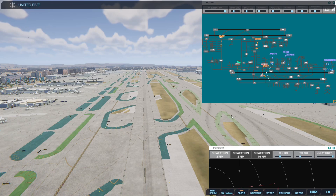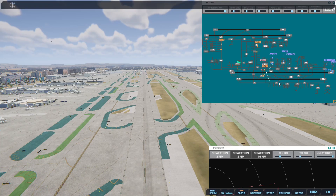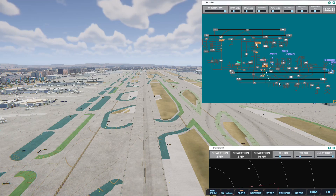United 588, runway 25R, cleared for immediate takeoff upon reaching altitude 500, contact departure. Should be good. Good news is nothing coming in on runway 25R — we do have one other plane that will be coming. American 96 Heavy, runway 25R via Bravo.